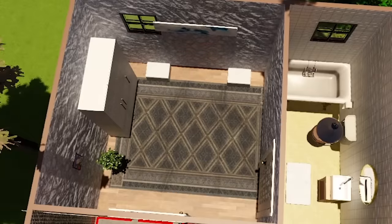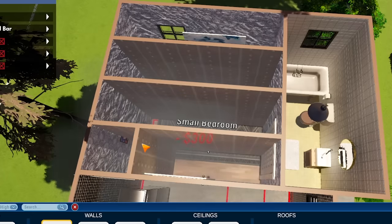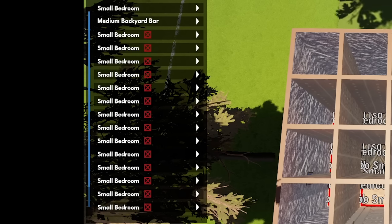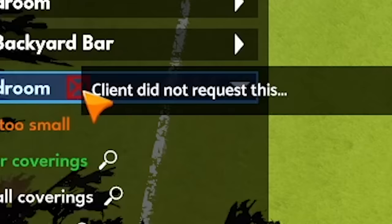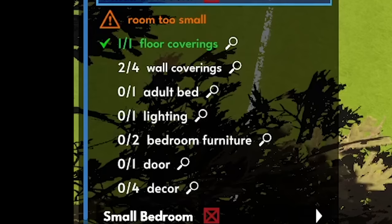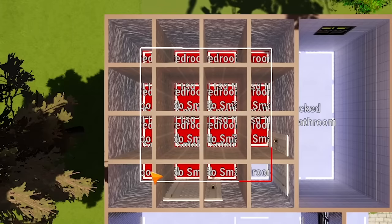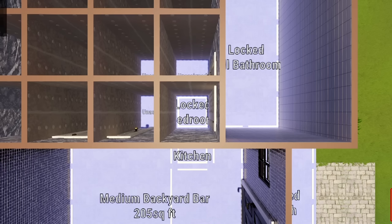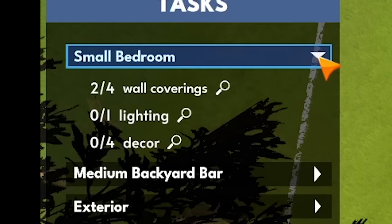Let's go over here, move all of this crap out of the way, and do that thing where we chop up the room into as many small pieces as we can — where the game now thinks there's countless small bedrooms. Room is too small, client did not request this, and it wants us to add all that stuff in every single room. Good thing we don't actually have to do all that, right? Once we unassign everything, all of our problems just go away. And shockingly, that one little square is still the bedroom — the game doesn't even ask for all that stuff anymore.